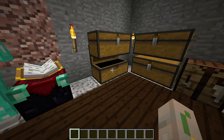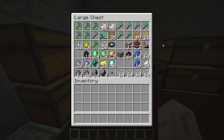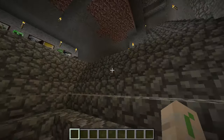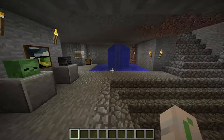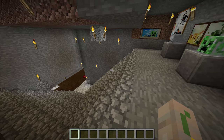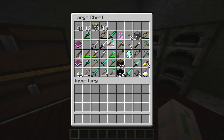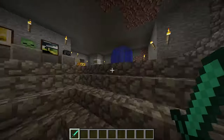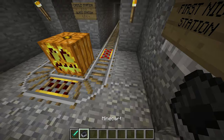Do you guys remember this at all? I did the emeralds for us. Remember one time I came into this world and everything was stacked - items stacked with swords and stuff? That was like a mod. Look - the shovels are still stacked. I don't remember how that happened. There's a mine cart here. Alright, where do we want to go? This is First Night Station - let's go to Castle Station.